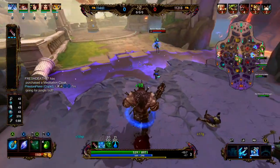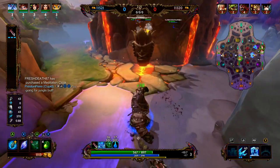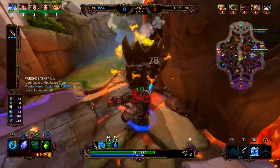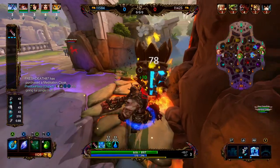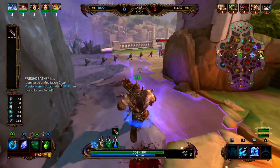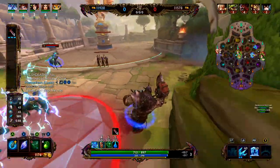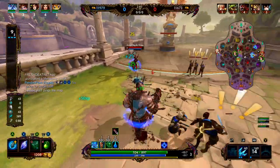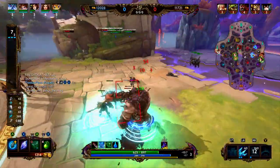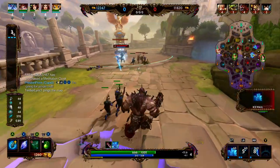Now we're going to start trying to apply a little bit of pressure to the Chiron. Totem of Q is up, we're going to rotate over here and start working on that. We left fountain with Warrior's Blessing, a health chalice, and five health pots. This will allow us to have enough potions to sustain in the early game and get enough money for boots. We're going to get a basic so we get the benefit of Ymir's passive Frostbite.